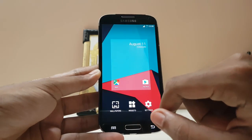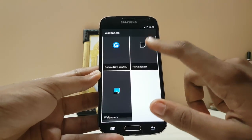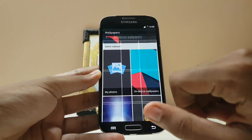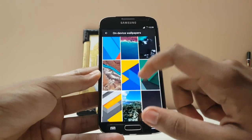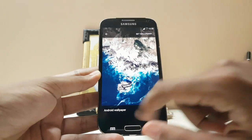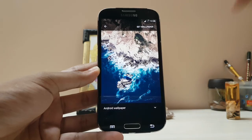Let's apply some random wallpaper — it comes with a very nice wallpaper setup. On-device wallpapers, live wallpapers... looks like we only get the stock wallpapers, plus a new wallpaper picker.